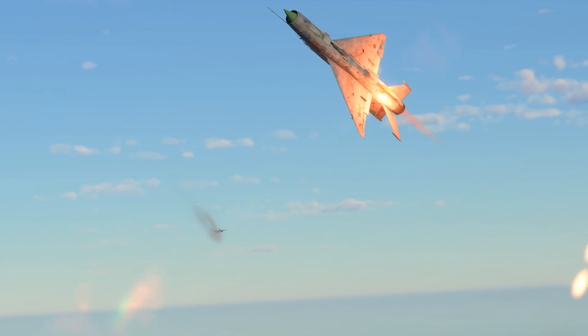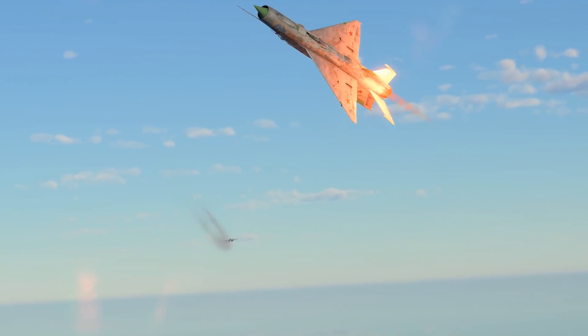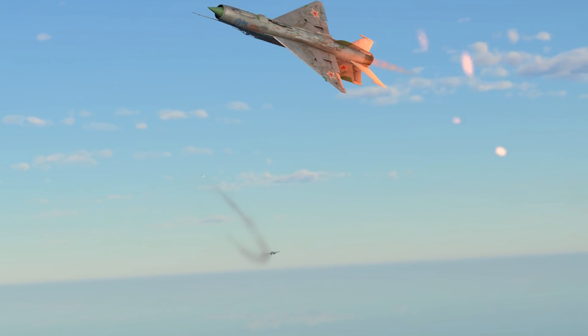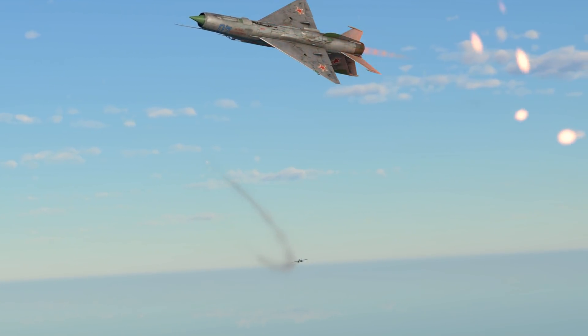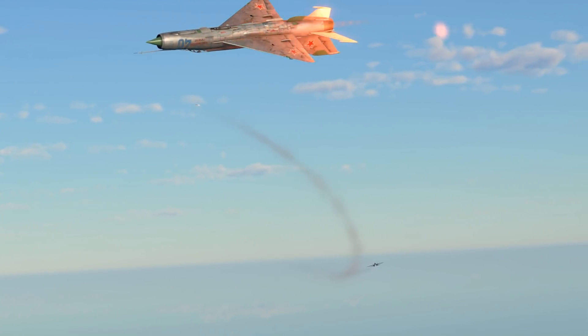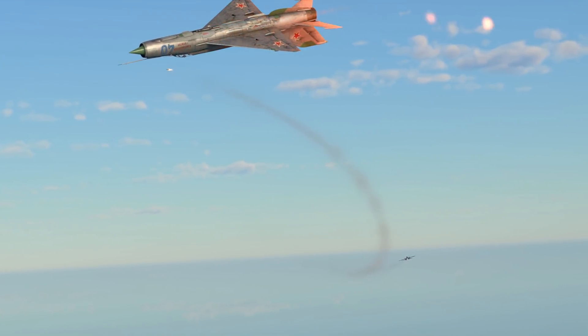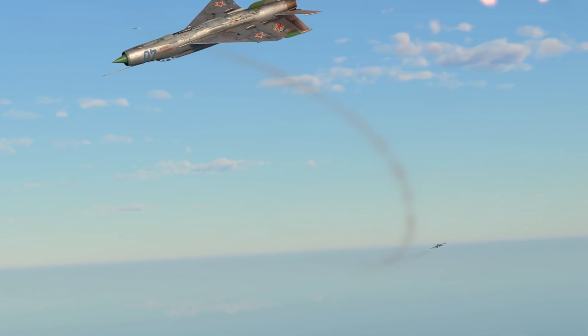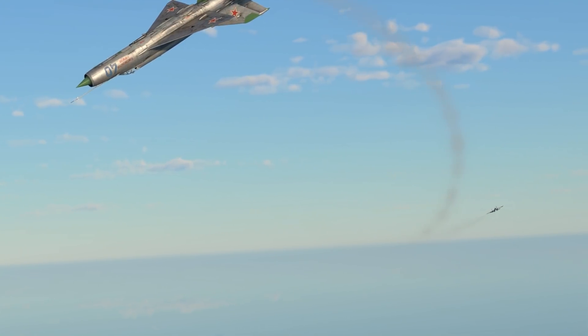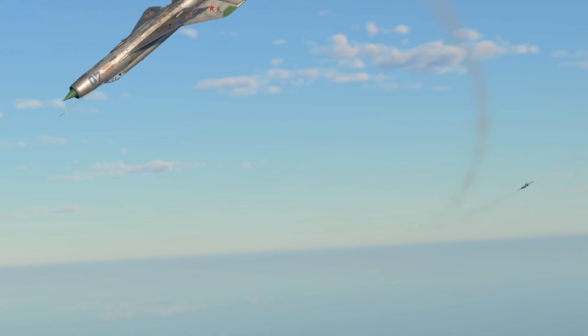As things stand, the AIM-9L would probably be the superior missile to the R-60M in almost every respect, and only outclassed by its Russian counterpart in low speed, close range maneuverability — and even then, not by much. The R-60's maneuverability isn't as good as it could be due to its less-than-optimal guidance values, so just keep that in mind.